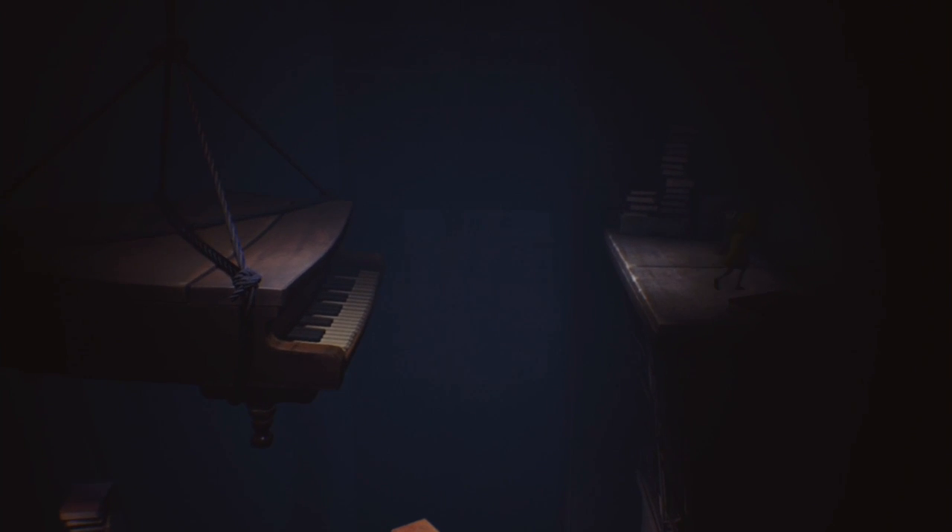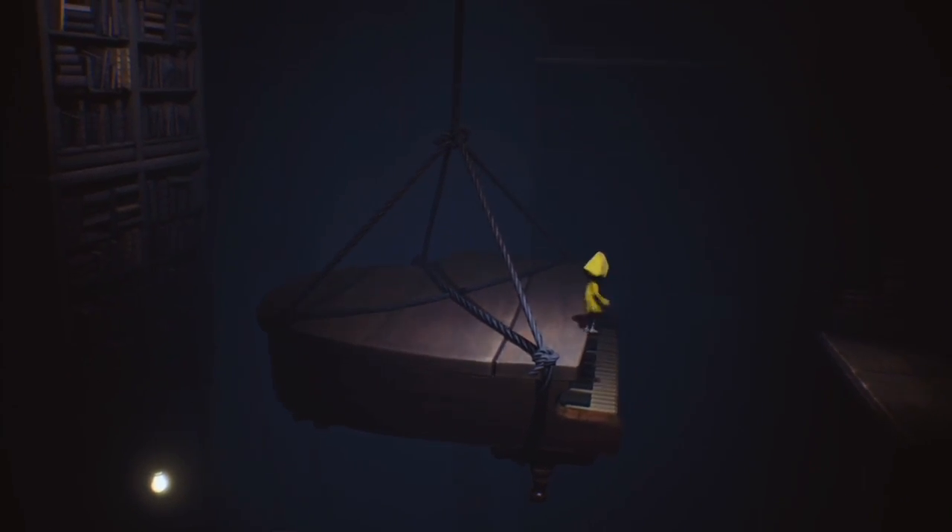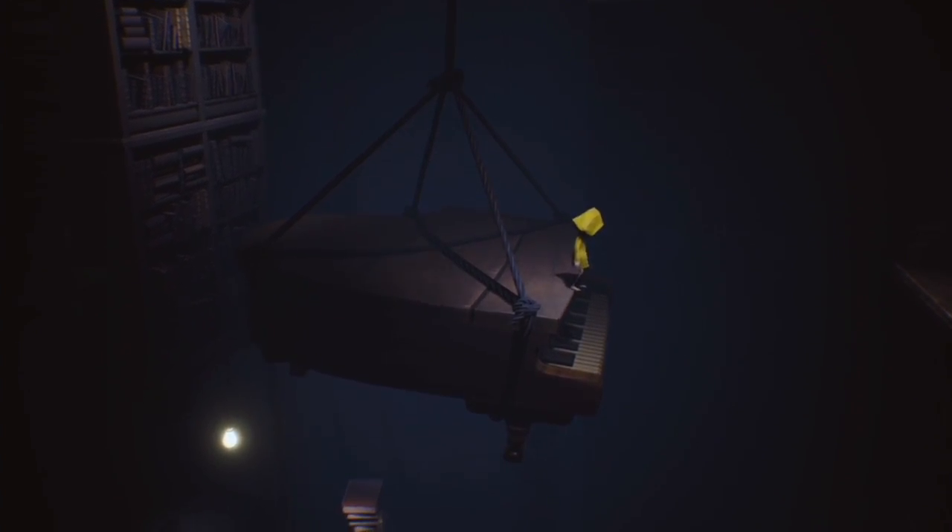Hey, what's up everybody, this is Justin from GSL here, and this is Six's Song achievement in Little Nightmares. This is chapter two, about three quarters of the way through the mission. You come to this room — it's a library — and you have to work your way up to this piano.